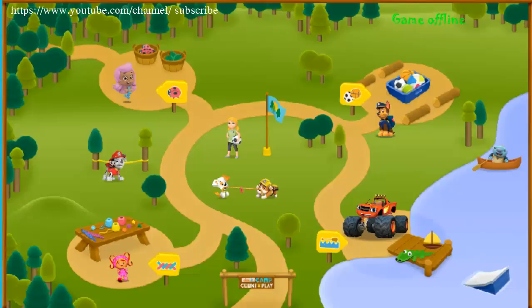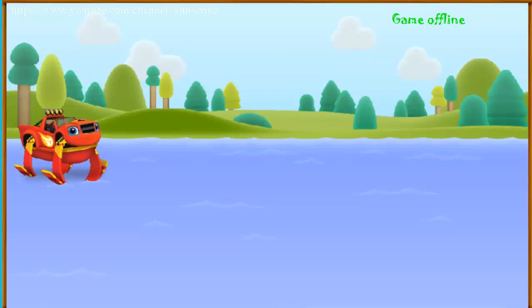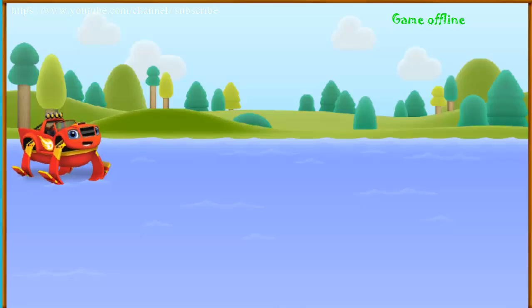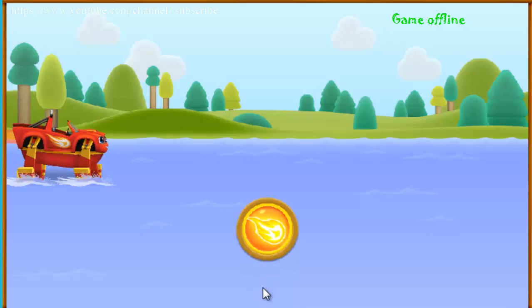Welcome to Camp Count'n Play. There are a lot of activities for us to do here. Click on any activity area to start. Blaze's Lake Jump — a measuring game. It's free swim at the Camp Count'n Play Lake, and I'm a hydrofoil monster machine. Help me do some amazing jumps off the ramps. Then I'll need your help to measure how far I jumped. Ready? Great! Click the blazing speed button so I can accelerate over the ramp and jump really far. Let's Blaze!